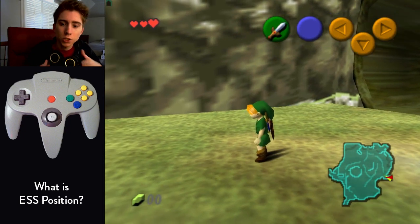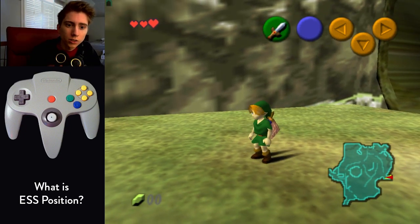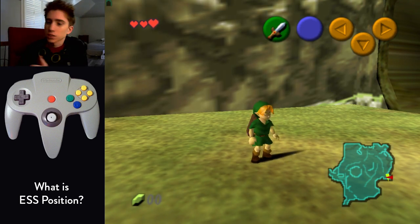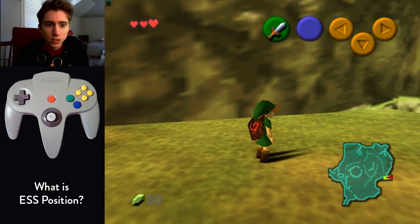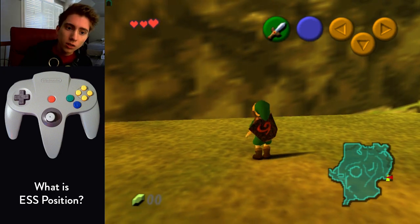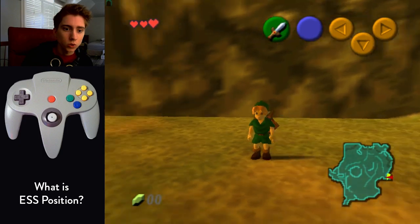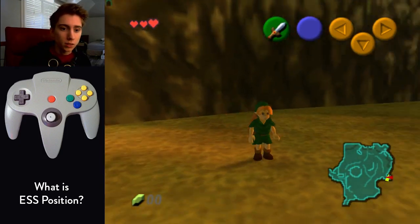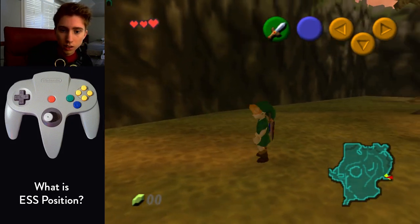ESS position is where you hold slightly right or slightly left on the controller, just barely off center, so that Link is pivoting — just turning, shuffling his feet. He's not actually moving forward, because that wouldn't be an ESS position. So just make sure you get super comfortable with this position, because you need to do it for all sorts of tricks in 100% — for the WESS, for just a lot of things. It's super important.